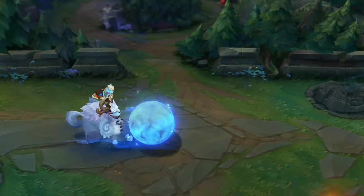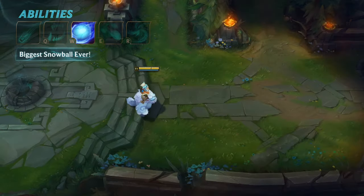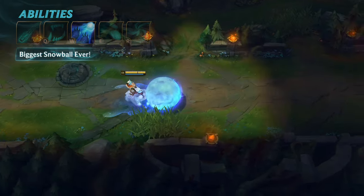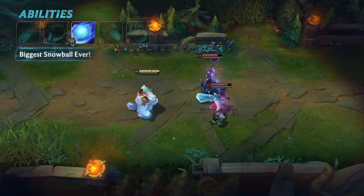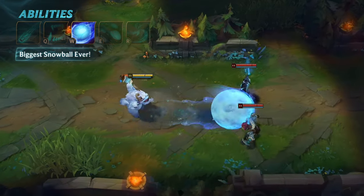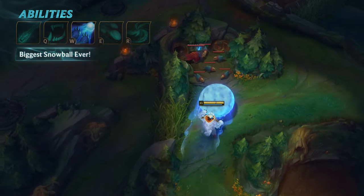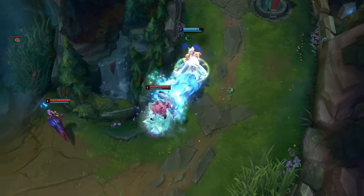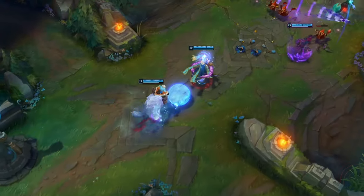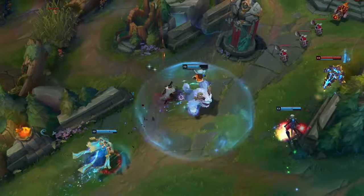Nunu and Willump's W is Biggest Snowball Ever. Willump starts rolling a snowball that grows in size and speed. Crashing the snowball into a wall, enemy champion, or large monster damages and knocks up nearby enemies — the damage and duration of the knockup increases with the size of the snowball up to a cap. Reactivating the ability releases the snowball in a straight line. Once you've mastered the turning mechanic, try rolling in the backcountry to access remote wildlife and surprise gank routes. While Nunu and Willump work best built as a tank, you can also enhance your W with increased movement speed and a Predator rune for an AP burst attack.